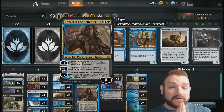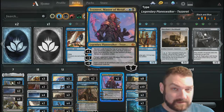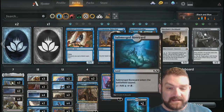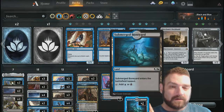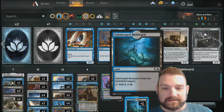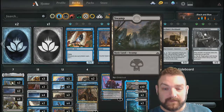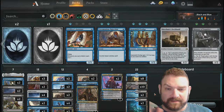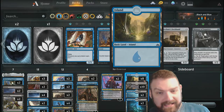Unfortunately, I've only got the one Schemer and two Master of Metal. I would prefer another Schemer to modify the deck. We are running four Submerged Boneyards — two from M19 edition and two from another edition. Ten Swamps, eight islands.